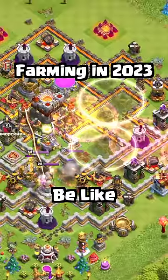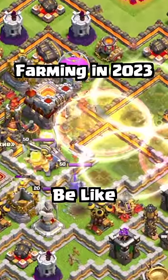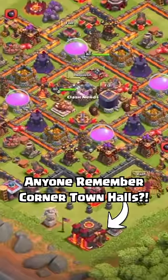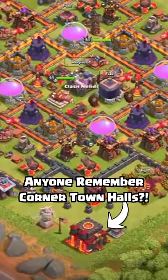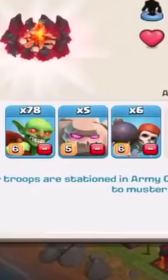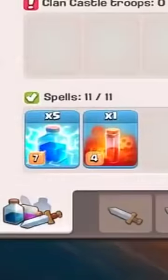In 2023, it is very common that you will use sneaky goblins to steal another player's resources in Clash of Clans. But did you know that back in the early days of Clash of Clans, the best army to steal Dark Elixir was 5 golems, 78 goblins, and 5 lightning spells?